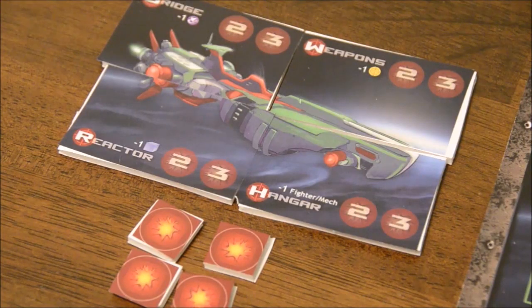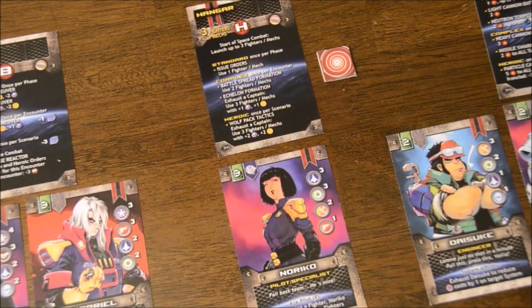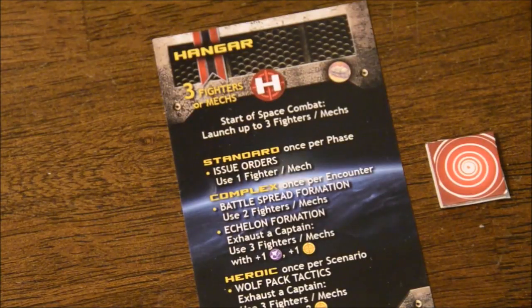You'll also have a set of section status tiles for when you may take damage to the Ironclad. Each player will take control of one of the three main sections of the ship — the bridge, the hangar, and the weapons — indicated by their order cards that list what actions you can take. With two players you'll have to split up duties, and with one player you'll have to take command of all three.